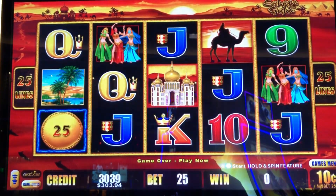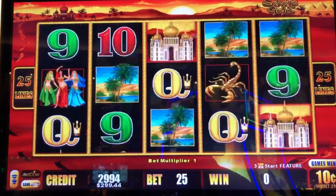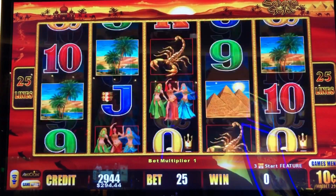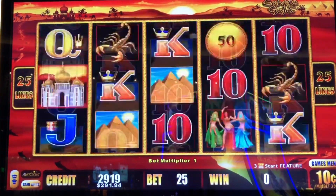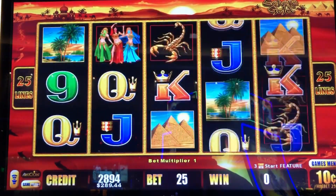And these — if we could build a full screen with those, the Camel Rider — those are wilds. Had some good line hits with those. That's one, two, need three. Oh, we dip below $300. We'll stop at $250 or $300, one or the other.